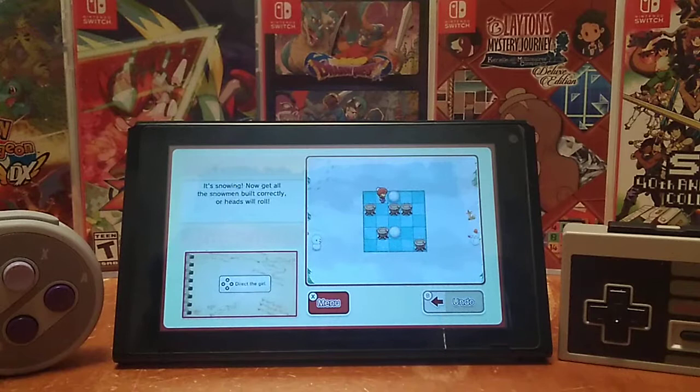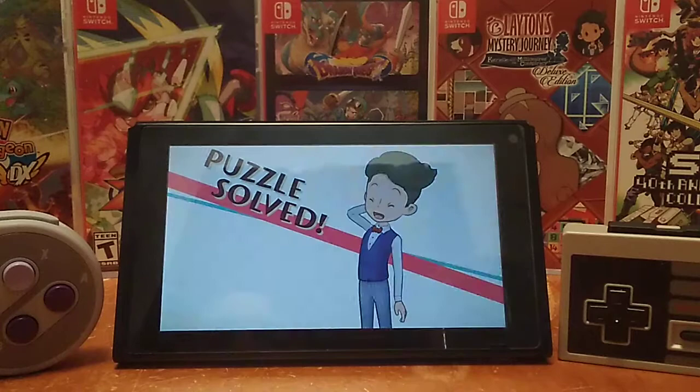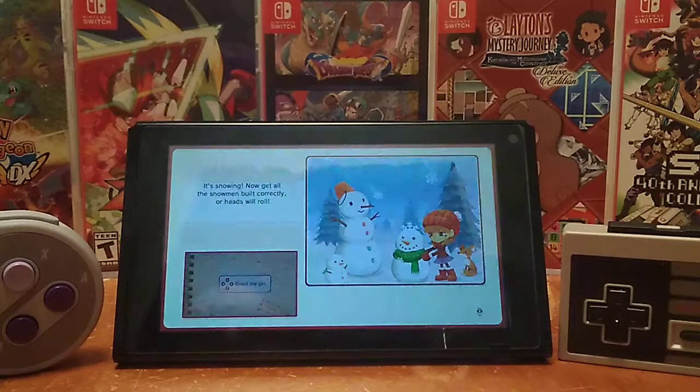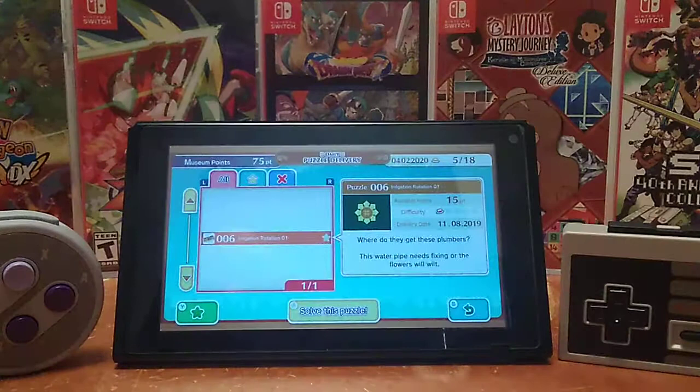Okay. There's only the one path. I gotta push this one up. Yay! I feel like there should have been more snowballs — it would have been more of a challenge. Then again, I'm also only like two chapters into this game, so I guess that kind of makes sense, and that's also only five puzzles into the daily puzzles. Oh look, I got more museum points, but I don't have enough to buy anything. I'm off by like five.